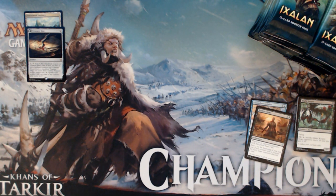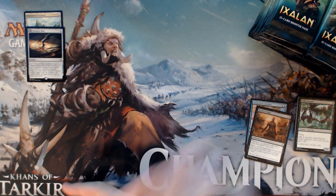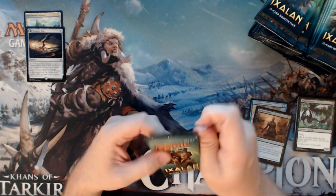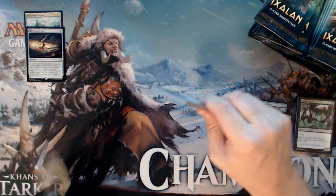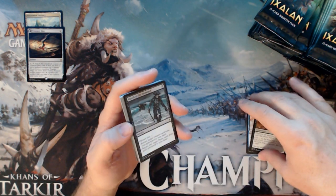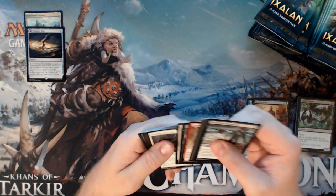Search for Ascanta, Carnage Tyrant, Vraska's Contempt, Vraska Relic Seeker. Settle the Wreckage is $7. Drowned Catacomb, Legion's Landing, Growing Rites. I've got so many Growing Rites on Sunpetal Grove. There's a lot of great cards in here — Vanquisher's Banner at $5, Star of Extinction somehow $5. Great value in this set. And the best part is two of the best cards are rares: Search for Ascanta and Vraska's Contempt. So very good chance of getting those.